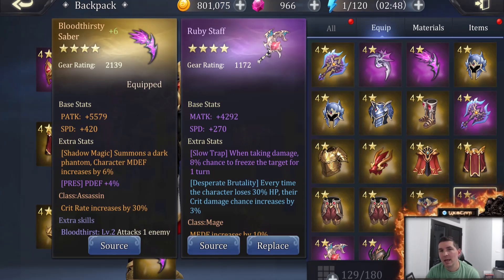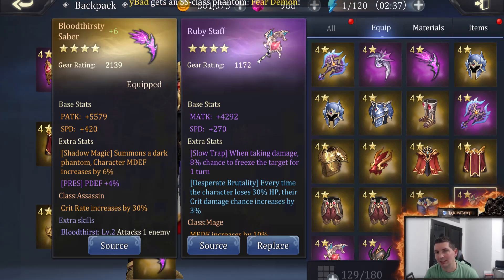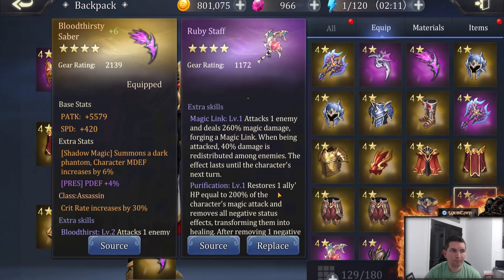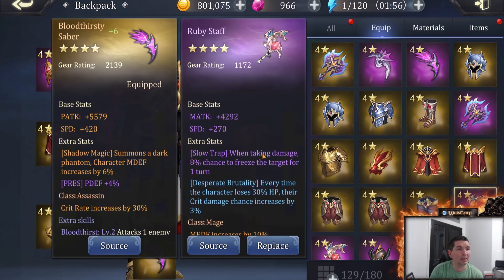The last weapon is the Ruby Staff. Staffs, instead of the Saber's or Axe's physical attack, use Magic Attack — a completely different realm. Staffs have significantly less speed but more magical defense versus the crit rating of a Saber or physical defense of an Axe. As a Summoner, when you change your weapon you get a brand new set of skills, which is very cool. The Ice Dragon Saber is the weapon that helps the most because it has the freeze ability, meaning enemies will be completely frozen.